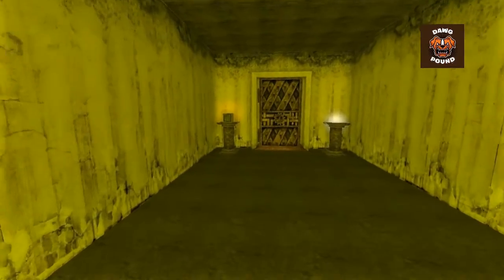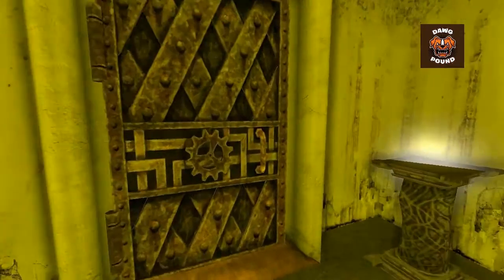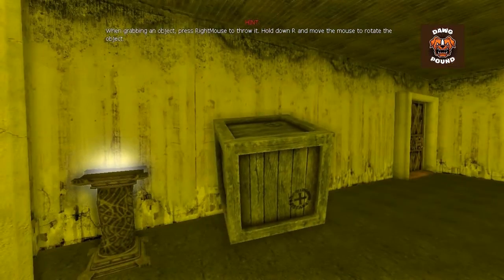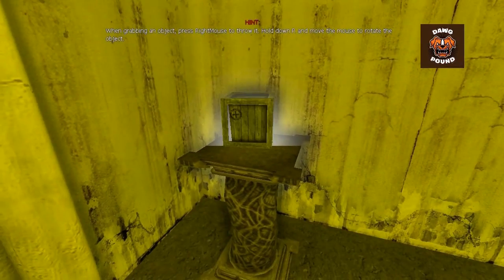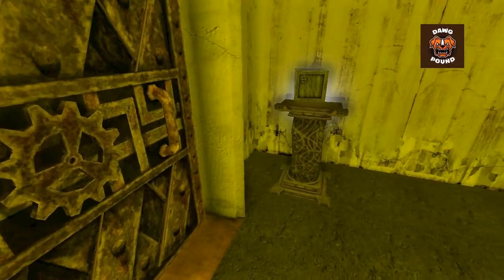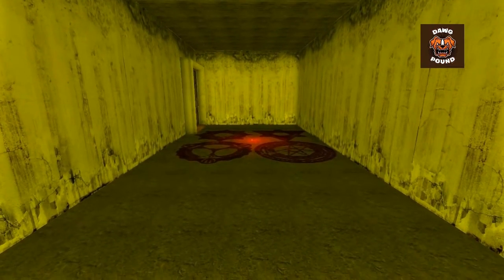Throughout this mod you will encounter a few puzzles that may be mind-bending, but there are orange glows around the most important items you may need. Here's a very easy example — try moving the box to the other pillar to progress onward, so that door is locked. Come on, baby box, do your magic. There we go. When grabbing an object, press the right mouse button; with the left mouse button you can throw it. This looks familiar — hence the Silent Hill connection.